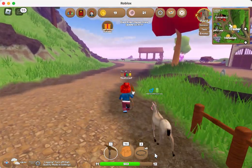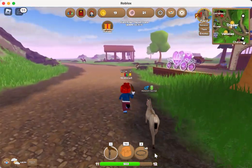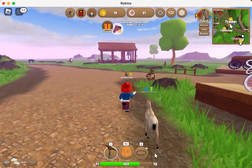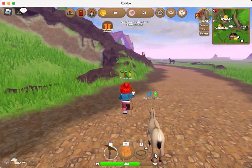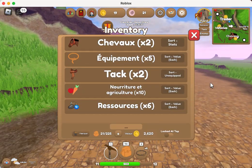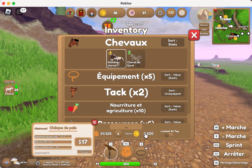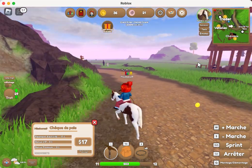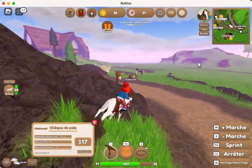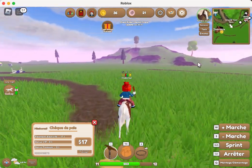Now that we have our lassoes, let's catch some horses. By catching horses you can get more money. I'll ride my horse — it's going to be easier. There's my paint horse, ready to go.